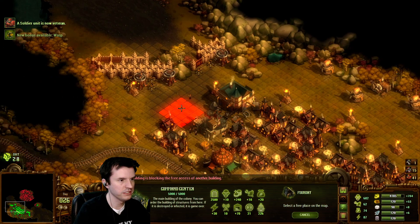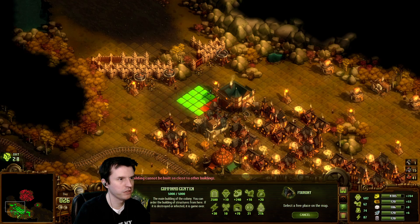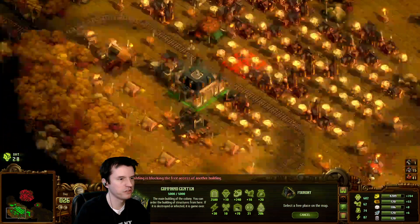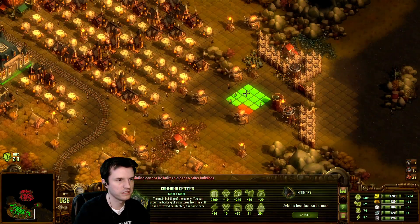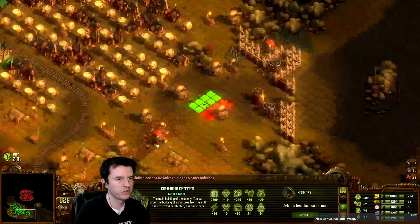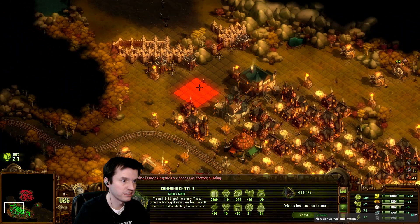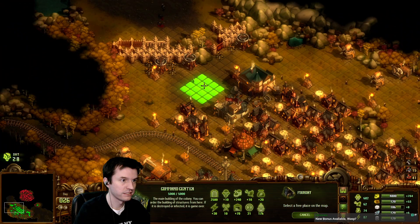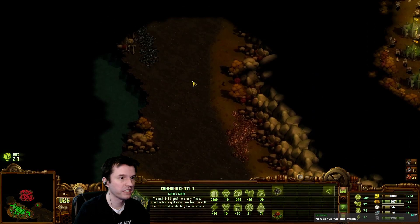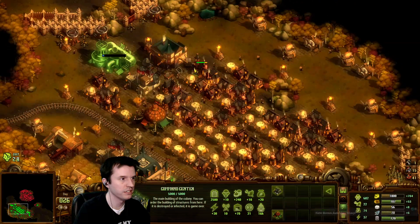Foundry! I may want to put more defenses there. I don't know if I want to build that there — it's there, or I put it on the grass, which I may need for farmland. I'll just do it. That's a narrow choke too — it might be better to move up to that choke in the future.